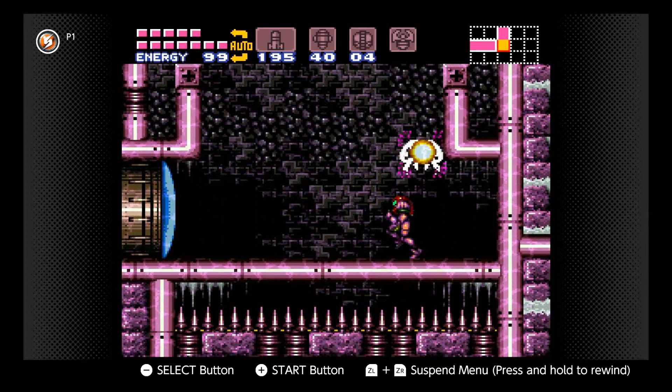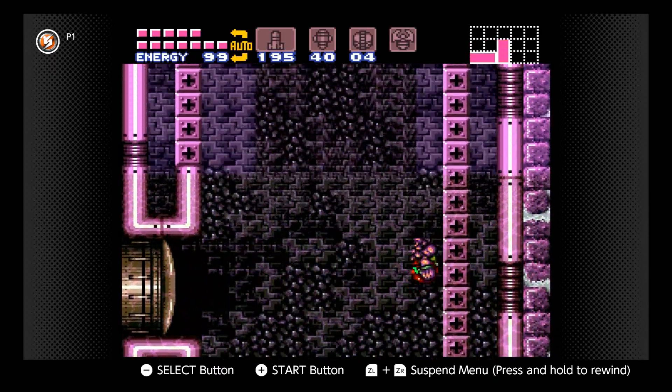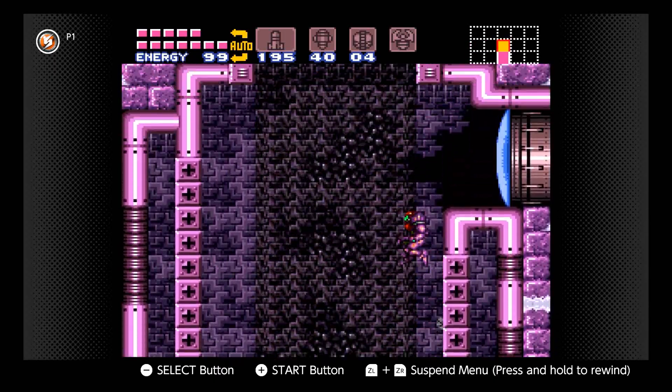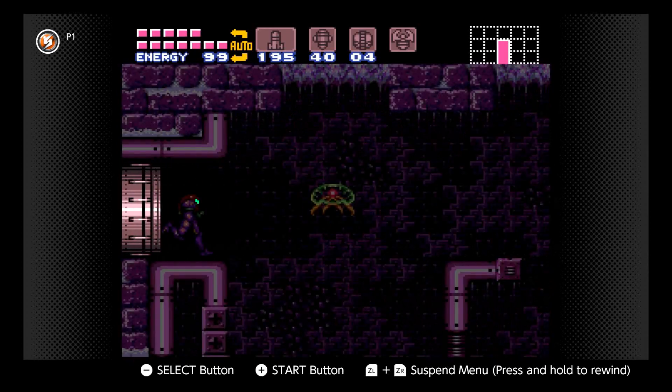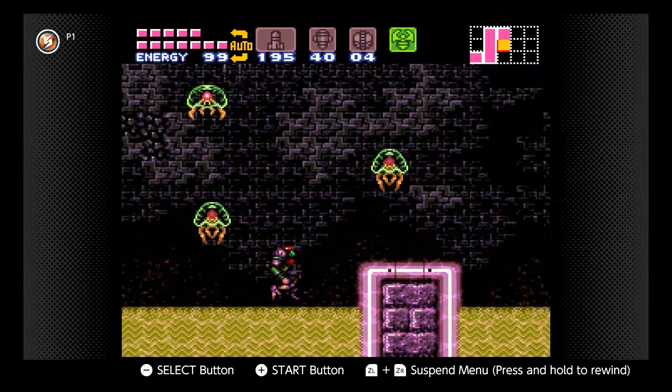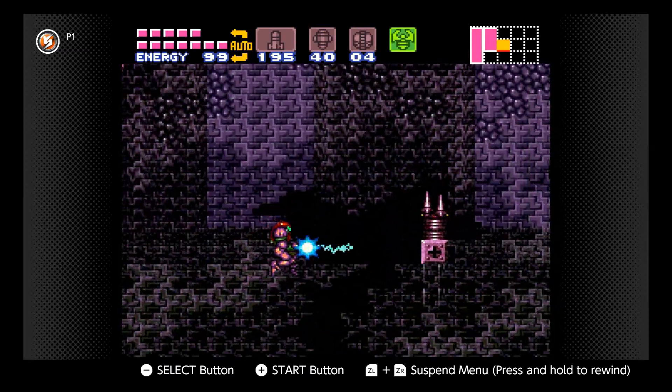I'm not going to get another energy tank until after I beat Ridley. Is Ridley the final boss? He's the final of the four bosses. So if you look, Mokchoids only have a single nucleus. They also don't cling to you when they grab you, unlike Metroids — when Metroids grab you, they don't let go. You have to lay a bunch of bombs to get them to release.